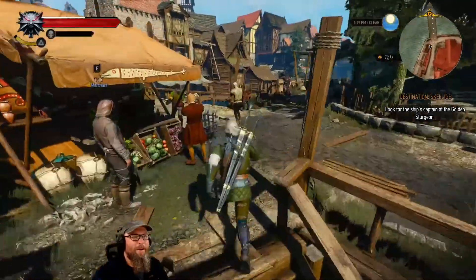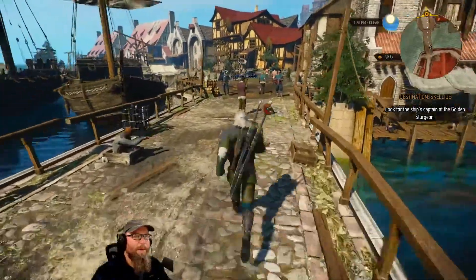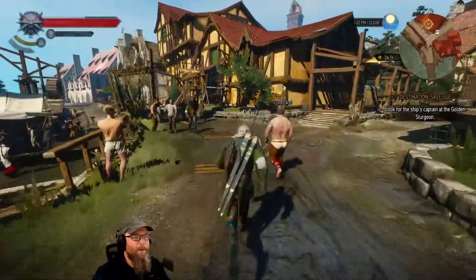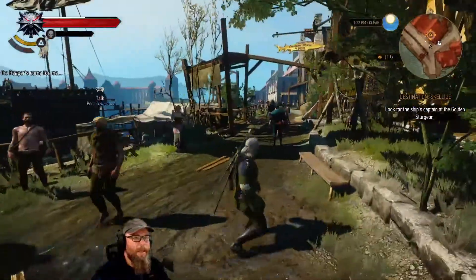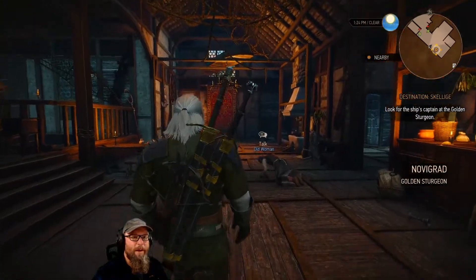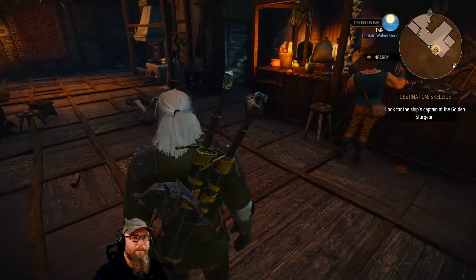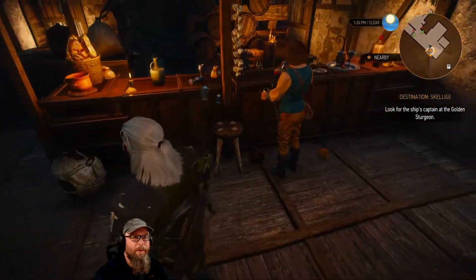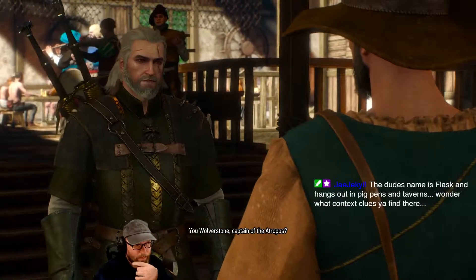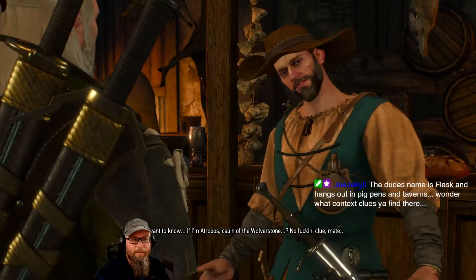We're trying to get ourselves over to Skellige right now. Did not finish all the quests in Velen, but we're going to go ahead and check out Skellige anyway. Of course it's not as simple as getting on a boat — we've got quests associated. We gotta find — what was his name — Flask. He should be here somewhere at the Golden Sturgeon. Captain Wolverstone — 'So you want to know if I'm Atropos, captain of the Wolverstone?'